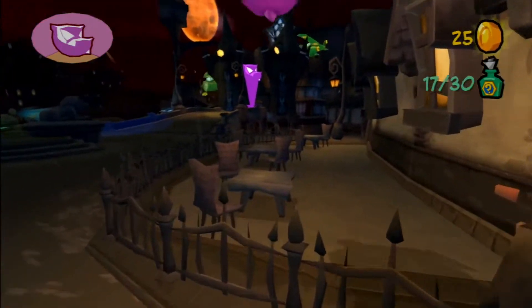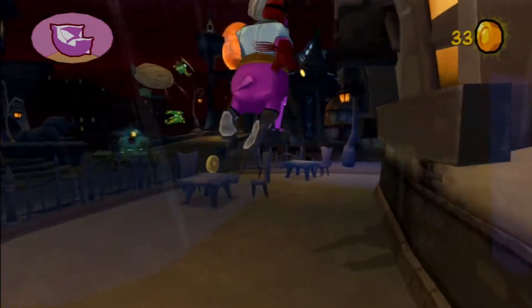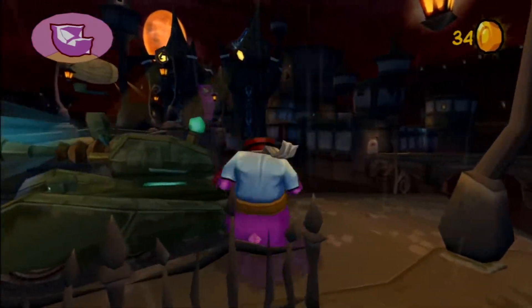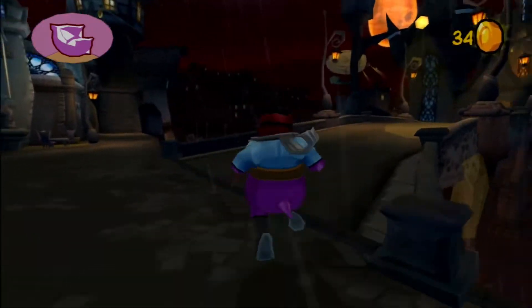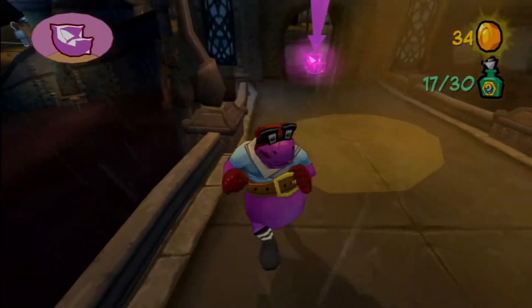Alright, Murray. Head for the castle's main gate and power down those searchlights. While you do that, Bentley and I will climb our way up to the top of the castle. Good luck. I'm on it, Sly. Operation High Road. The mission starts just here. How handy.